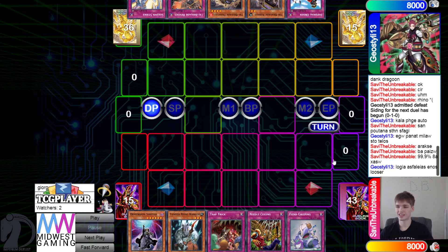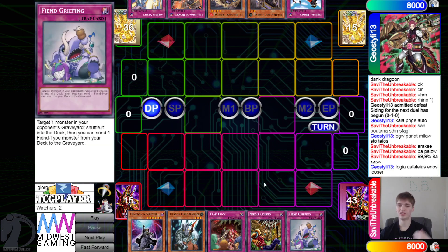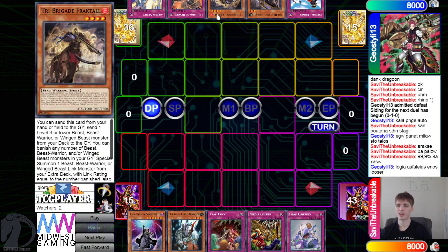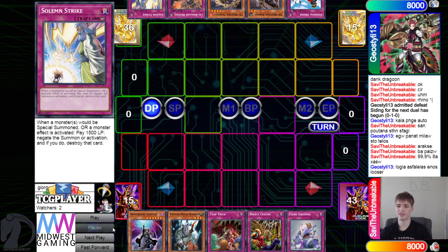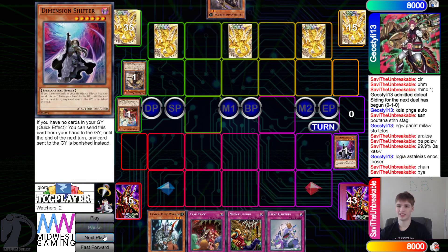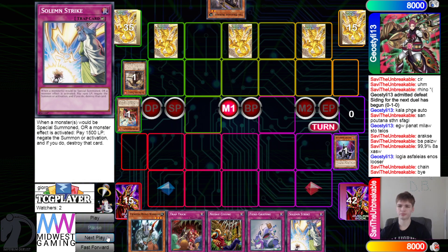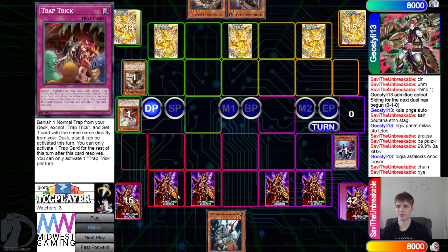Opening hands for the opponent: Shifter, Rhino Warrior, Trap Trick, Needle Sealing, and Fiend Griefing - so they do have the best hand trap going second. They also have Order, Caress, Fractal, Revolt, Strike - opens Order twice by the way. They're not really going to be able to do much: Fractal effect, change Shifter, dump Kit, then set some backrow, pass. Draw Strike.